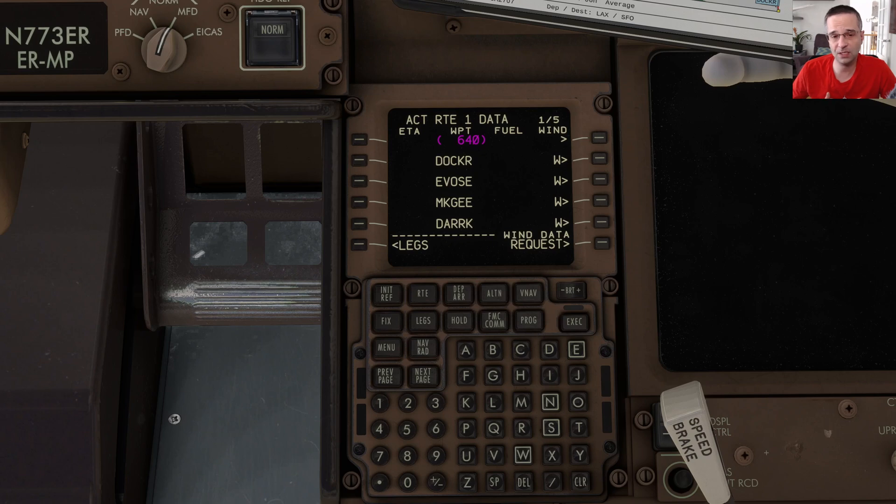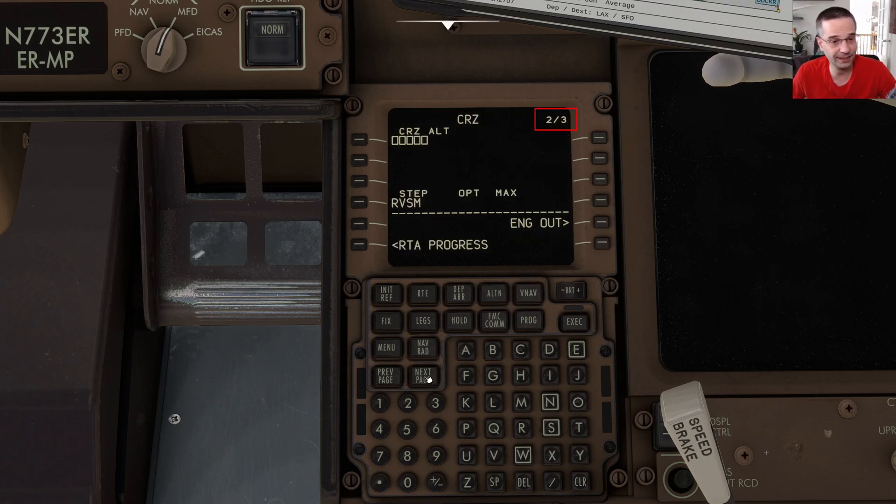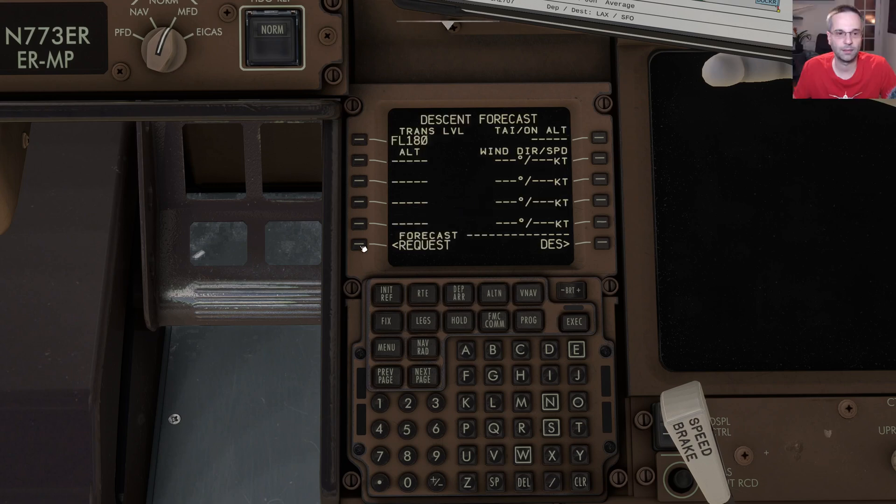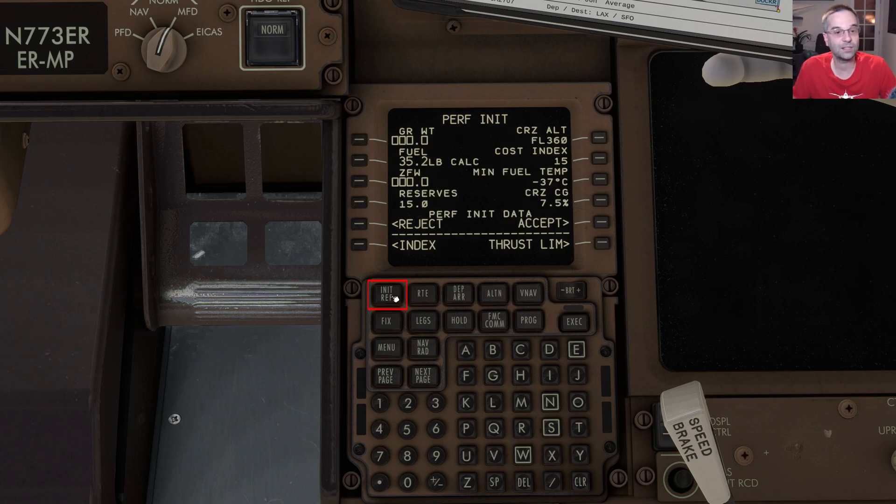We need to import the winds one more place for our descent calculation, and that's on the VNAV page. From there we need to go to the next page until we end up on page three, choose the forecast option, and then pick the load option. That's going to take another couple of seconds to load in, but that pretty much wraps it up for winds. Our next step is to initialize the performance data for the plane, and we can start that on the init ref page.